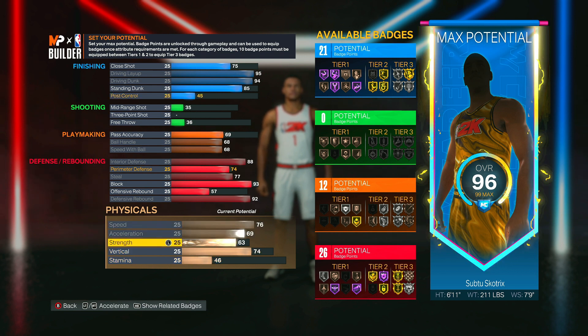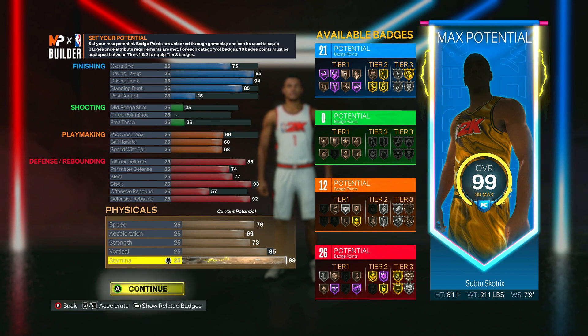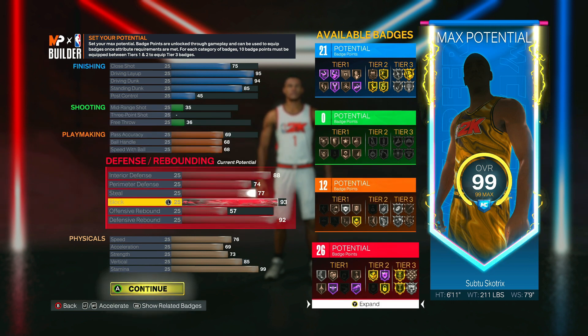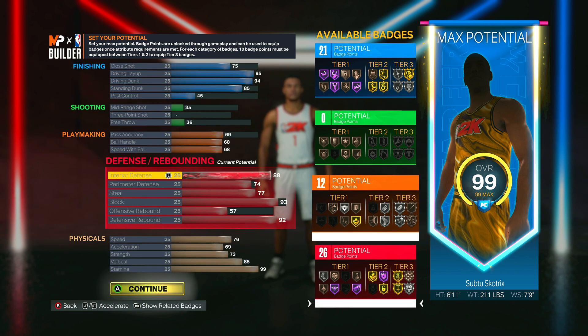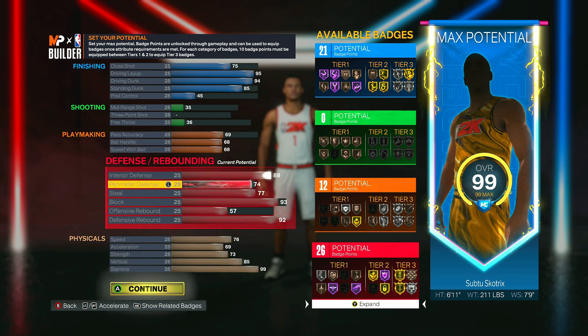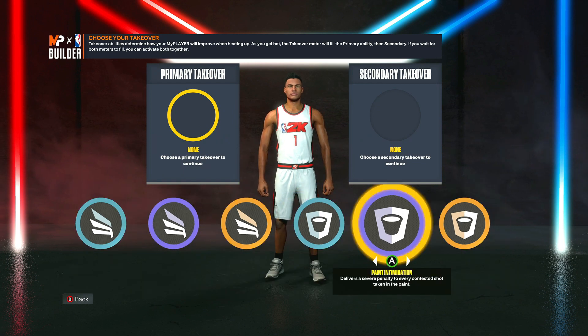For the physicals, max out speed and acceleration, put strength all the way up to max, vertical up to 85, and stamina to 99 which is max. That gives you 21 finishing badges, zero shooting badges, 12 playmaking badges, and 26 defense badges — a super good all-around build, except for shooting, just like Giannis.